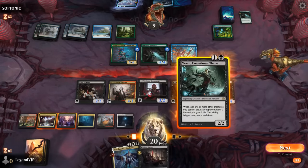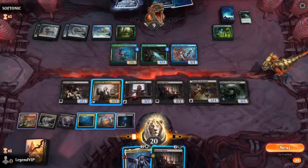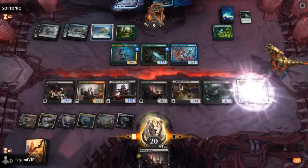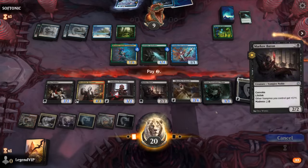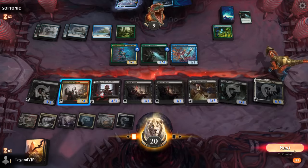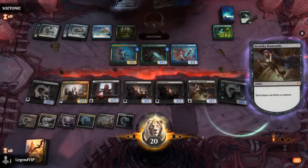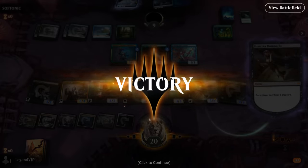We start with Vran, which resolves swiftly, then go for Vito. We can even Convoke a Baron by tapping the Drinker, which we're going to sacrifice in a second. Our opponent is now dead — they're going to get drained by Vito and by Vran, and we get to attack with our flyers. On to the next one.